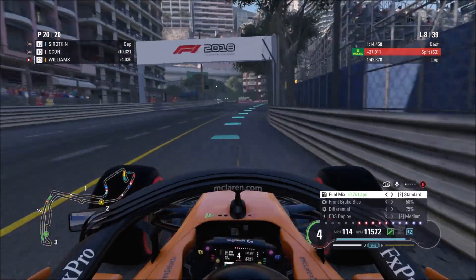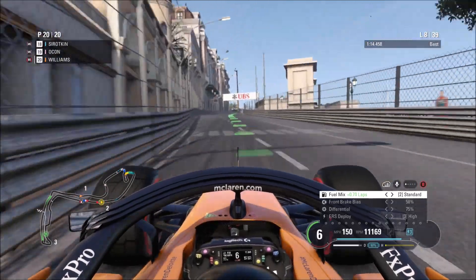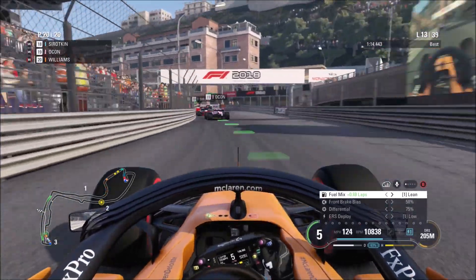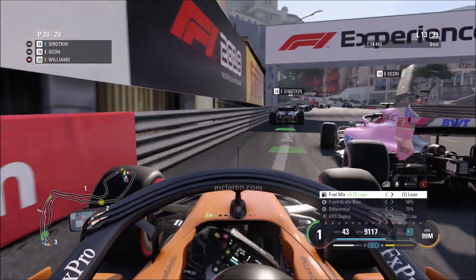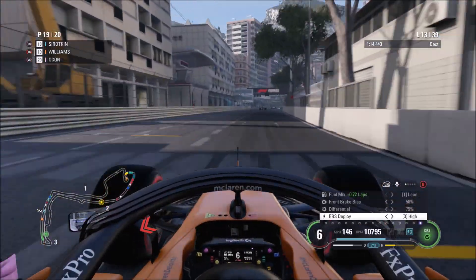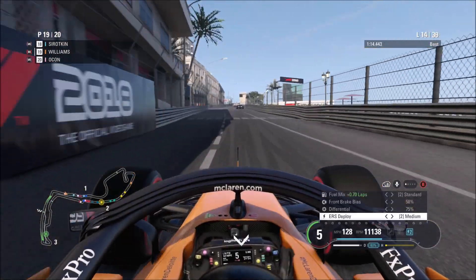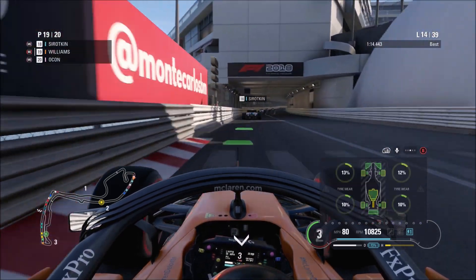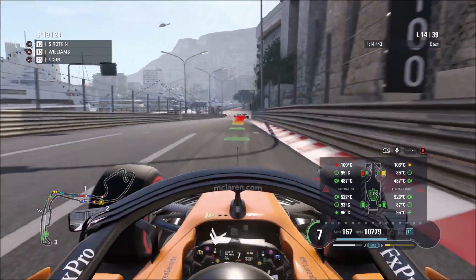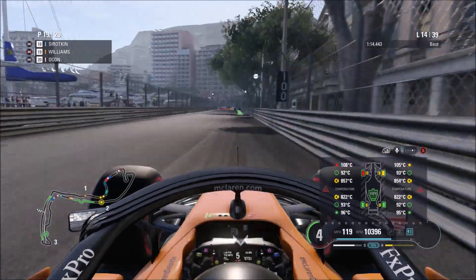We come out of the pit lane in stone dead last, which is a bit unfortunate. This is not going well so far — but catching up to the back of Ocon now, who's in a train of about five cars. Going around the outside of Ocon here into the final few corners, we do the switchback and get a better exit. With him being in a Mercedes engine, I've now put it up into high and go down the inside — yes, that is a huge corner cut, I know, but I didn't care because I was just driving around Monaco and didn't really want to cause a crash.